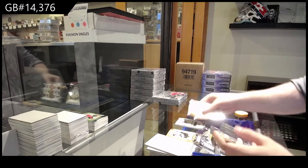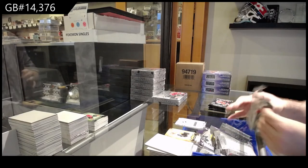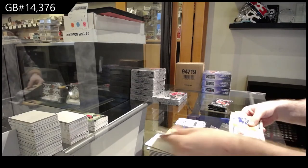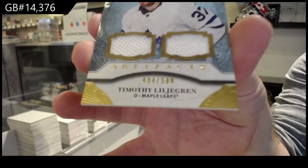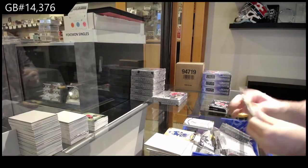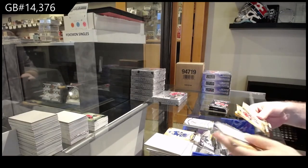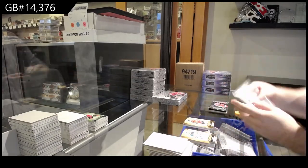$9.99 for the Canes, Aho. Retro Rookie Redemption number 9 — Bowen Byram for the Avalanche. For the Maple Leafs, $5.99, Timothy Liljegren. $2.99 for the Capitals, Tom Wilson.